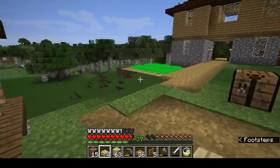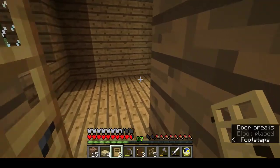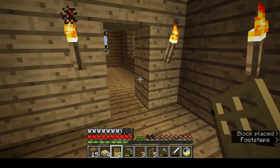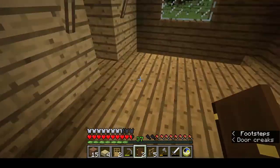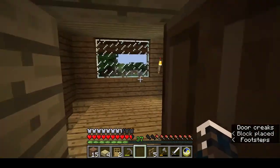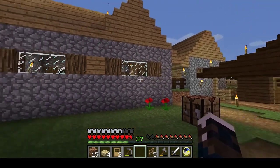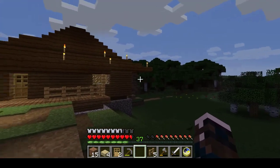Last but not least, doors. External door of oak. Dark oak internal doors of dark oak. That's the house done — just got to light up the outside. I'll do some more building in the rest of the village, and in the next episode I'll show you how it's gone, and we'll take it from there.